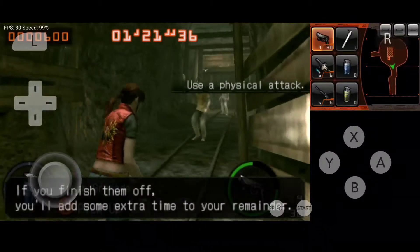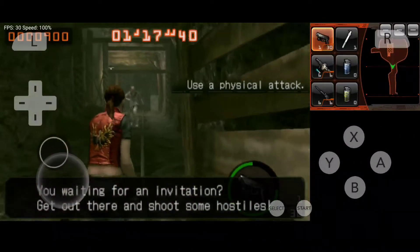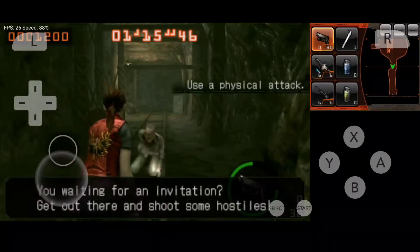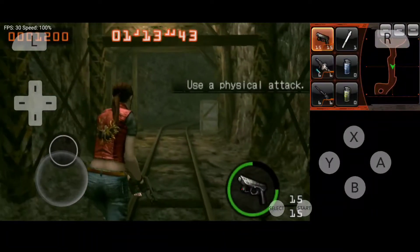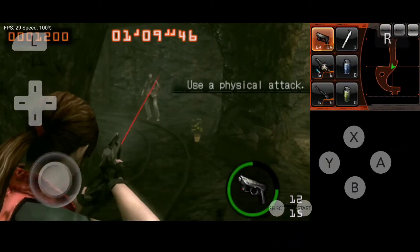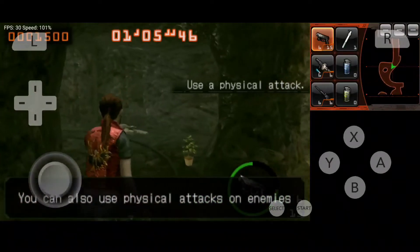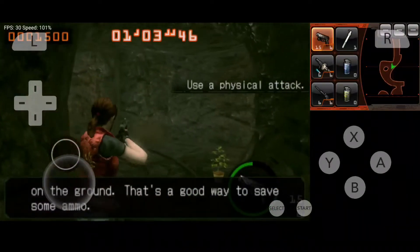If you finish him off, you'll add some extra time to your remainder. You're waiting for an invitation? Get out there and shoot some hostiles! You can also use physical attacks on enemies on the ground. It's a good way to save some ammo.